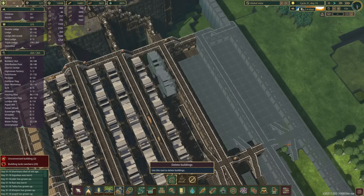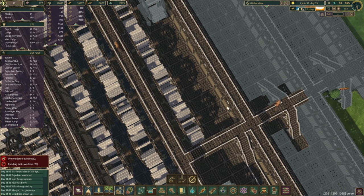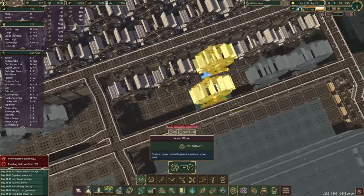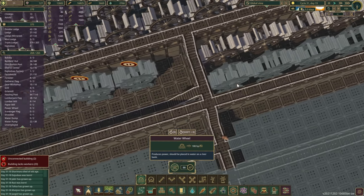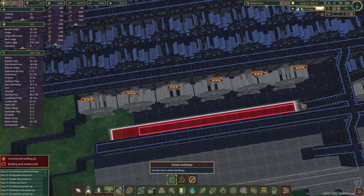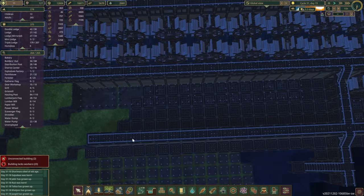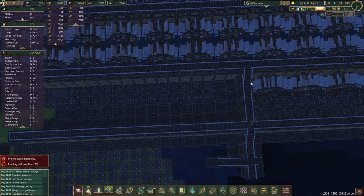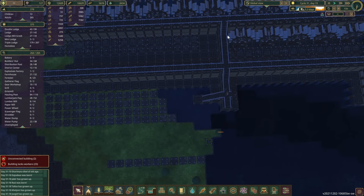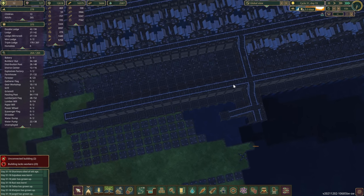We're gonna remove a couple of those things here. As I've said before, we do not need all this power — but we're just gonna do it because we can. Let's just plop a few more down. I'm gonna leave this road in the middle because it gives us a nice little alternative access there. I'll speed up the time as well.